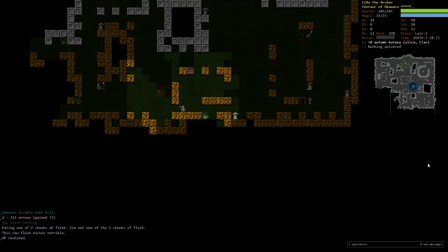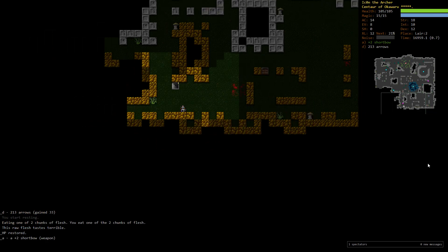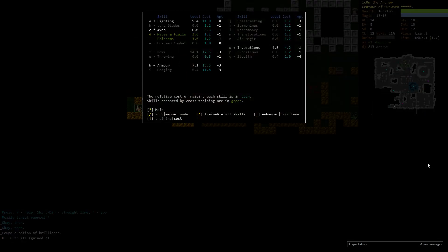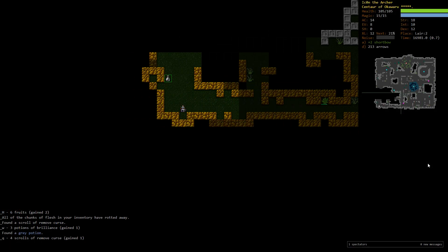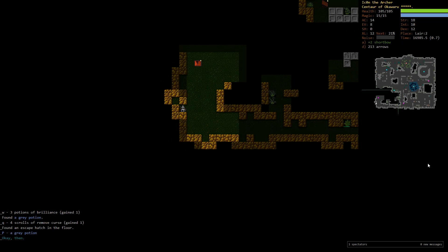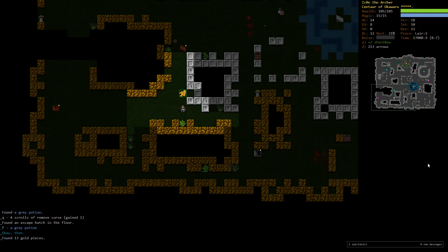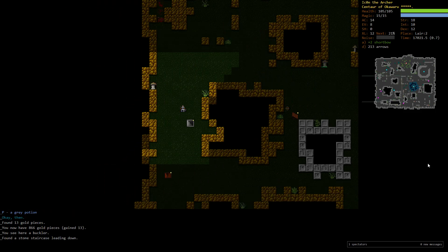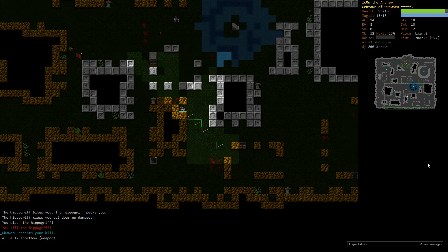There's a first god gift — 33 arrows — and this will continue, so ammunition is no longer a problem. That's the main idea behind picking Okawaru as a god for a ranged character. It's pretty decent if you're relying on ammunition, but you can also play a ranged character without Okawaru because the dungeon is packed with really enough ammunition anyway. I felt like doing this for the chance of gifted Centaur Bardings or similar.